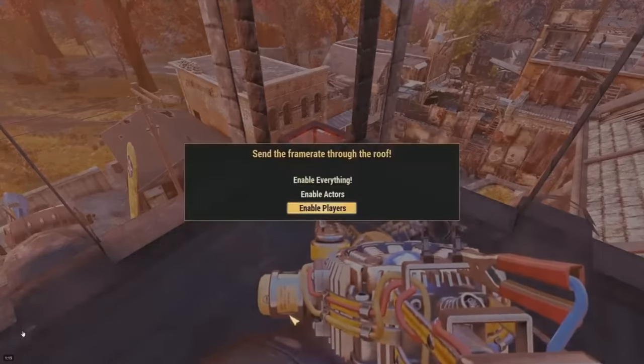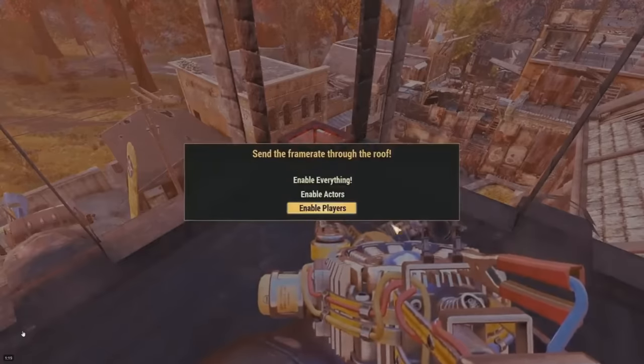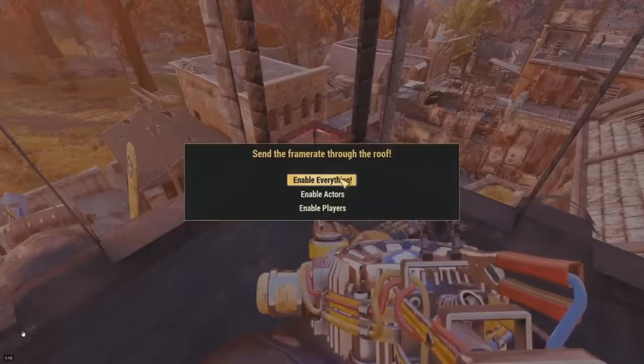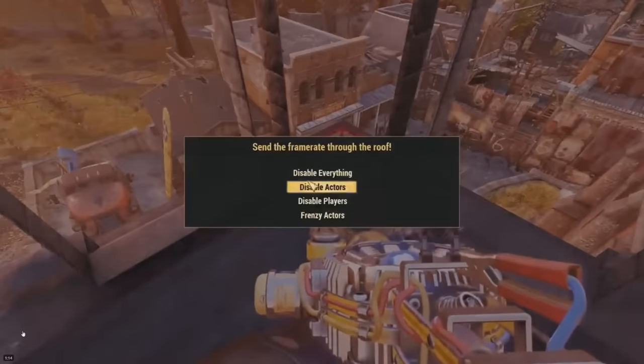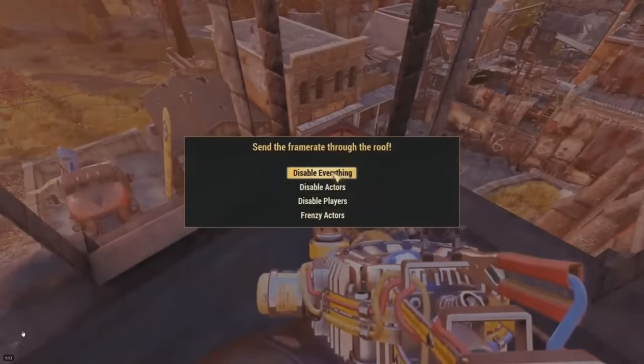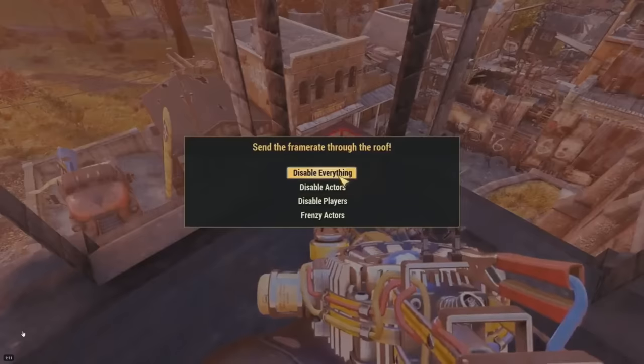When you go to activate it, it says 'send the frame rate through the roof,' and it has options that state: enable everything, enable actors, and enable players. Unfortunately, it seemed like these options didn't chain-react anything within the game. But if you select an option on the cube and then go to activate it again, here's what pops up next — it states: disable everything, disable actors, disable players, or frenzy actors.